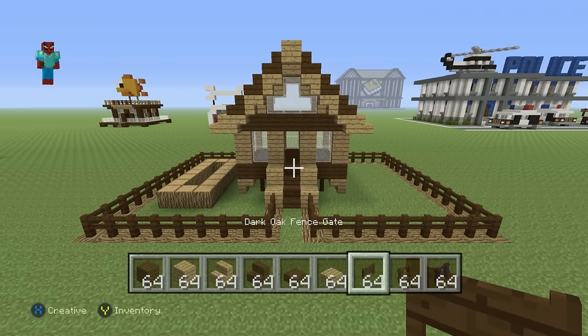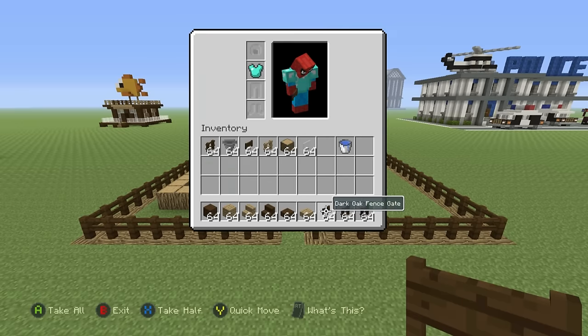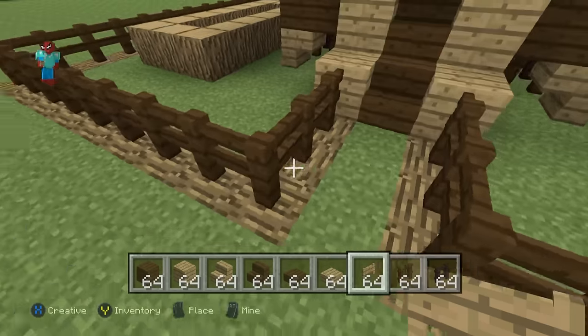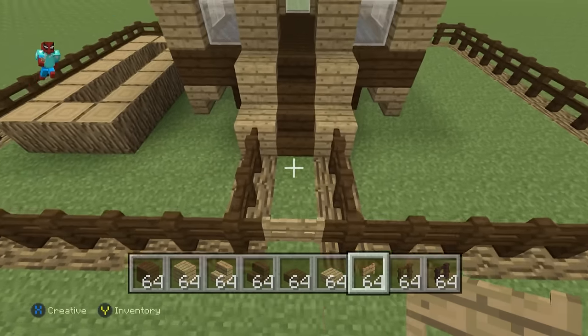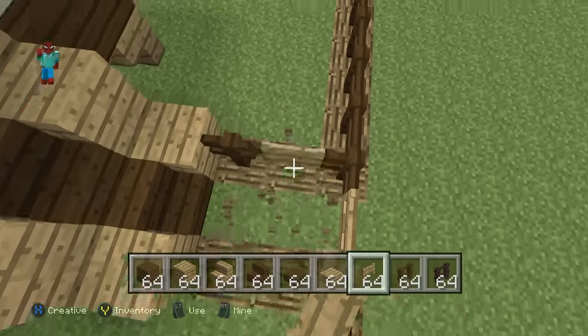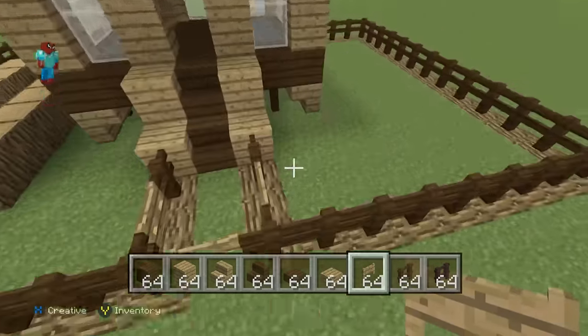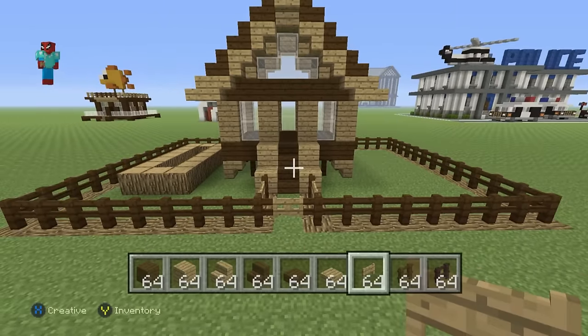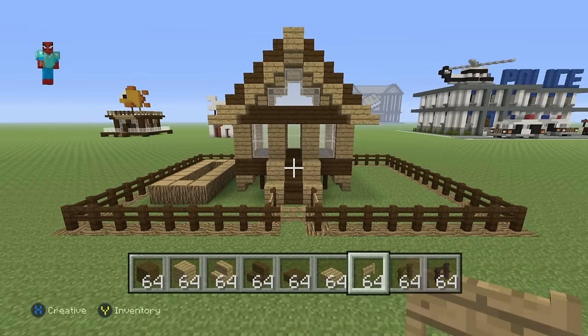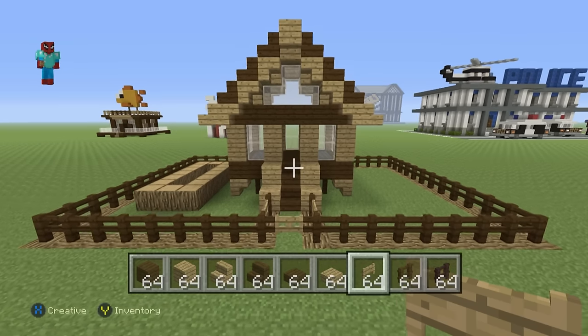For the yard entrance, use oak wood fence gates — one at the entrance on the left, one on the right, and one straight ahead as the center gate. It's better to use a different material so you can clearly see it's a gate. This lets us lure the chickens into different areas of the coop and lead them to the yard.